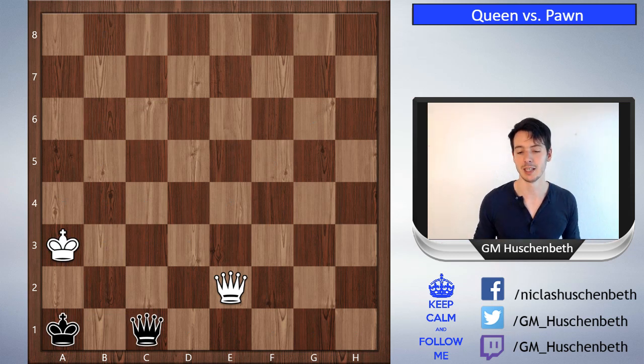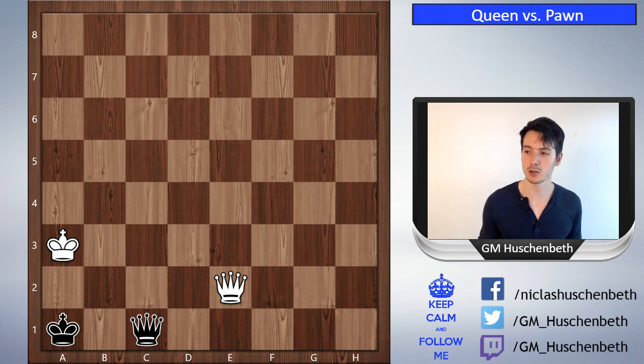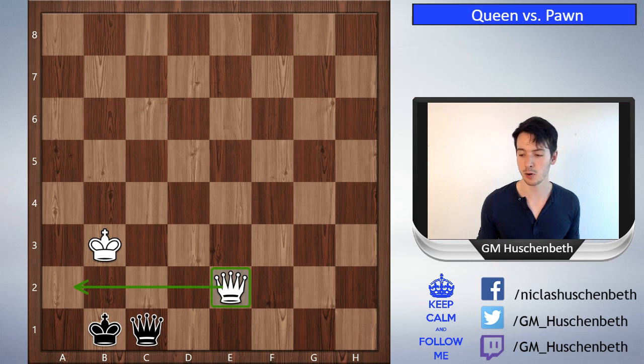The main theme I really want you to take away from this is the kind of setup where you let your opponent queen, but your king is close enough and you will still checkmate. Let me know if you have any questions about this video. If anything was unclear, please write in the comments, and if you enjoyed the video feel free to give it a like and subscribe. See you in the next video!